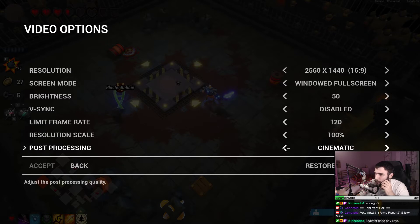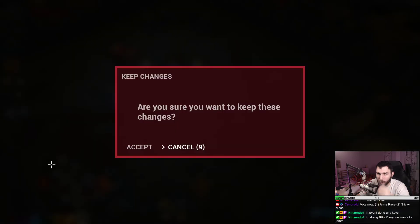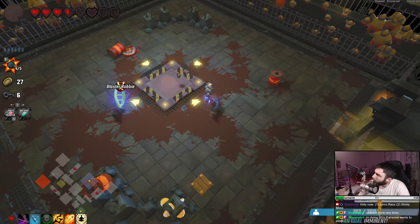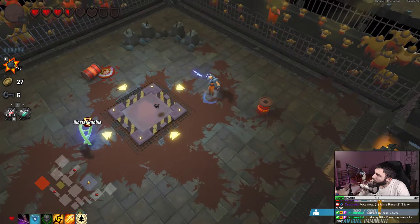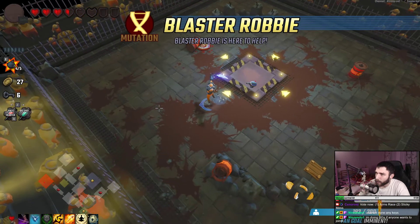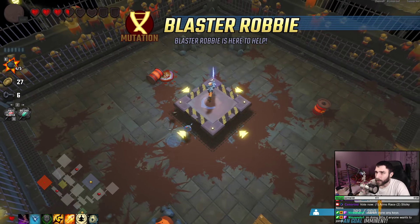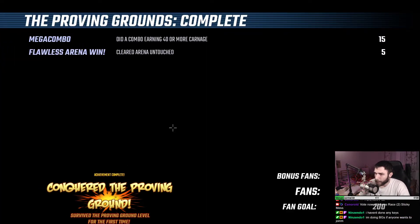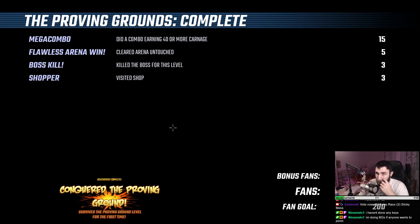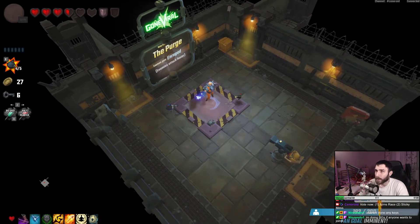Let's remove the post processing. Yeah, that seems a bit better. Still using way too much of my GPU — doesn't look like a game which should use this much. We got Blaster Robby though, so that's good. The proving grounds are complete guys — entering the purge. Your enemies attack faster. A gift incoming and I'm getting a gift.